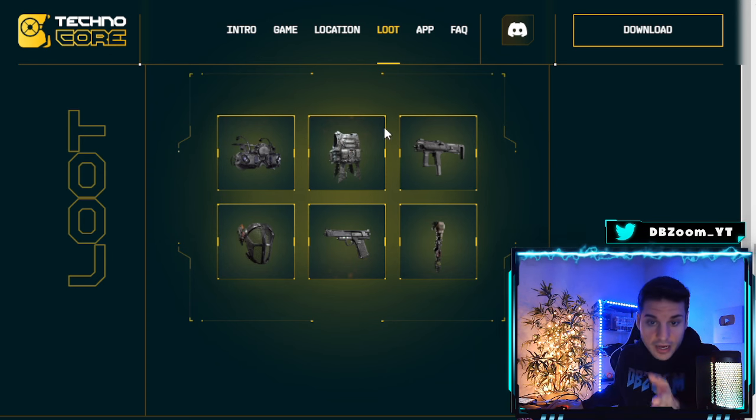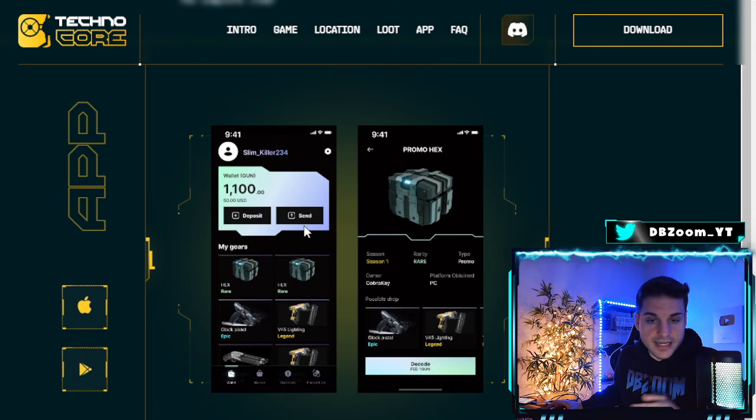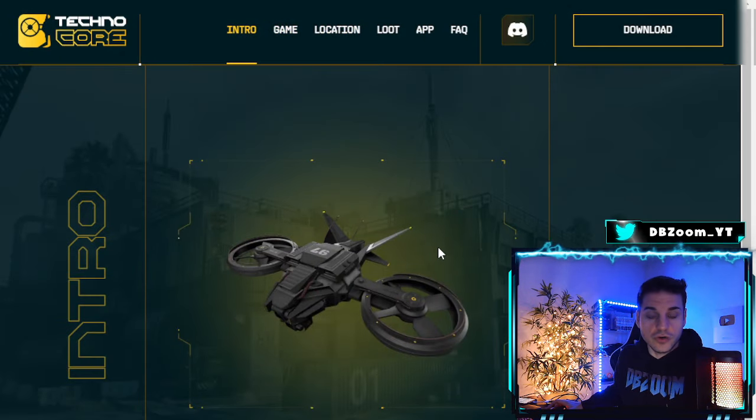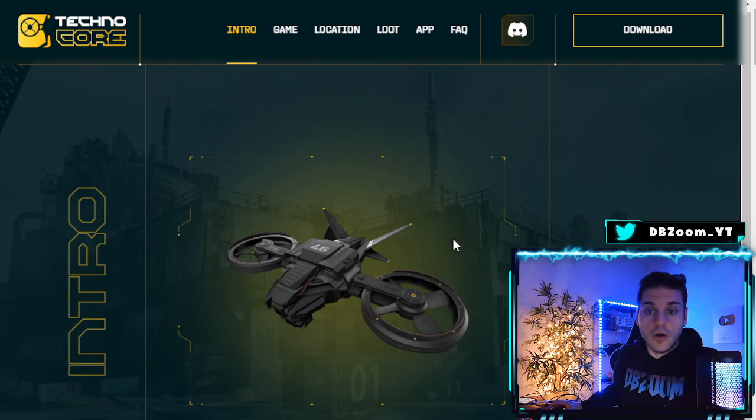You can start earning loot boxes from Technocore, which include GUNS and skins. All of that gets connected and automatically synced to your GUNS wallet. You open the loot boxes and you own those NFTs and guns. You can collect GUNS by completing daily missions and weekly missions from this drone game.